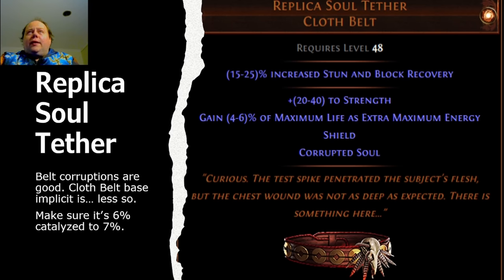Finally, we have Replica Soul Tether. Belt corruptions are good, but the Cloth Belt base implicit is less so. Make sure this is a 6% roll and catalyze it up to 7% first. Once you've done that, Replica Soul Tether has a lot of room to improve with the Kranglebox, and it's not all that expensive an item to lose anymore. It's very expensive early in the league — often eight or nine exalts on day one, five exalts in week one — and then just one or two exalts later in the league as people start running more and more Heist.